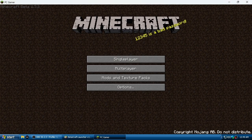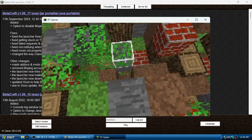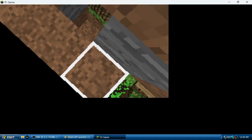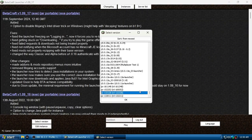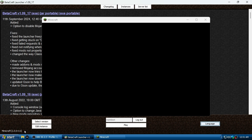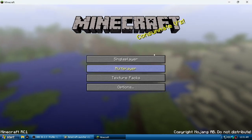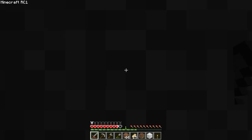It just said PC Beta 1.0. There's also a 'Cave Game' version — you can go really old with this. We're going to play Minecraft 1.0.0, which should be the release version. It's actually listed as Minecraft RC1 — I don't actually know what that stands for.